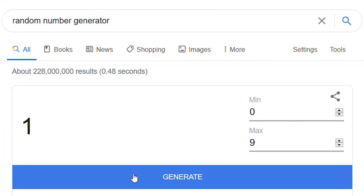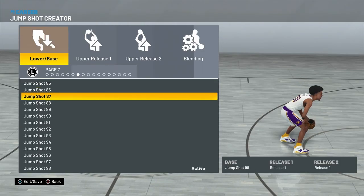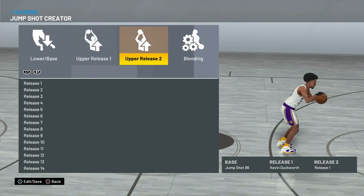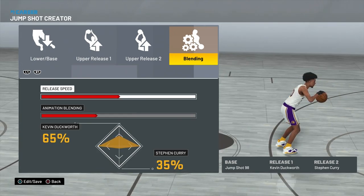From the random number generator we got number one, so our first comment is from Abstract Seven. He said use Base 98, for Release 1 use Kevin Duckworth — yo I hate you so much bro — for Release 2 put Steph Curry, and the blending is 65/40. He didn't say anything about release speed so I'm just putting that jump to 75.